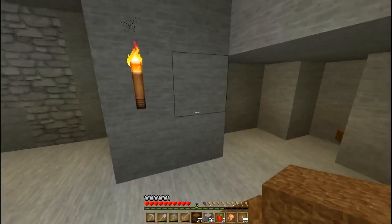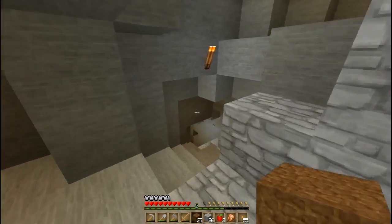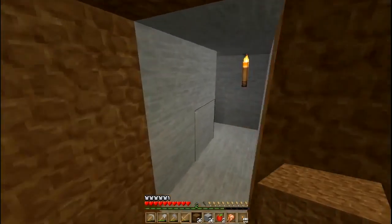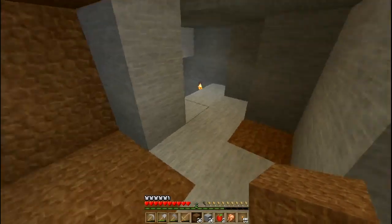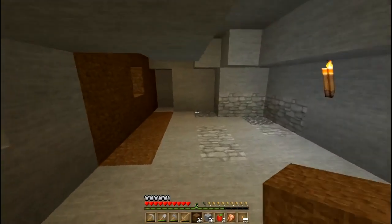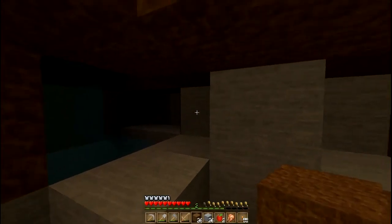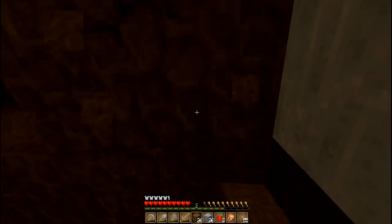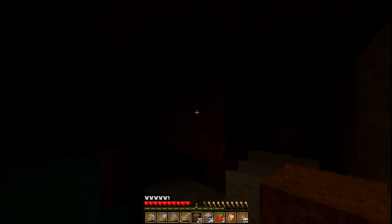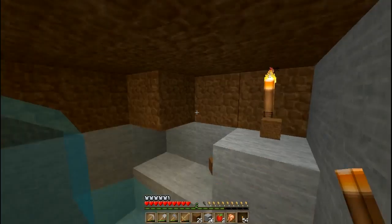I'll leave a window so I can see what's going on. Where did we come down? There it is — somewhere up here. Yes, that's where we came in. Nice. Just making sure we won't get any surprises. Let's put a torch in here. Alright, this doesn't go anywhere far.